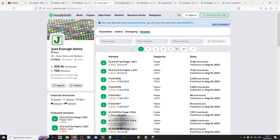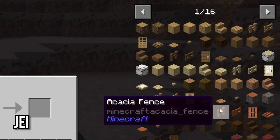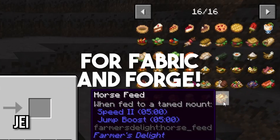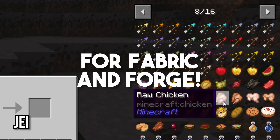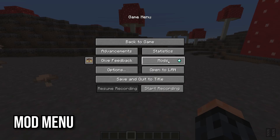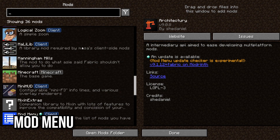Next up we have JEI, or Just Enough Items. JEI is a must-have for a mod-friendly crafting interface. It's available for both Fabric and Forge, and it makes your life so much easier. Mod Menu for Fabric is really useful to manage your mods and see what you have installed. If you use Forge, it comes pre-installed by default.